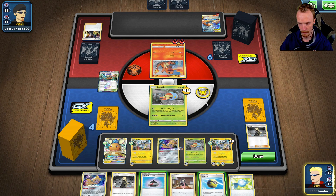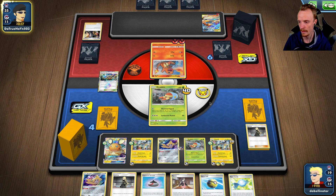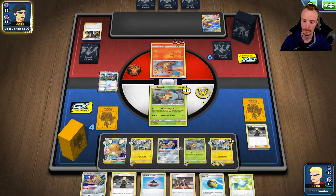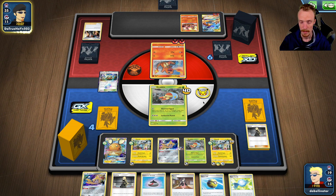I think we hold the Evo Incense, we just let him get the KO here. Well done on the defensive work there — we lose a Grubbin. That's bad because we've lost two Ordinary Rods, so we've only got three attackers left for the game, which is a bit concerning. Given that it was defensive, I don't think he had draw support. And that's two Boss's Orders gone.